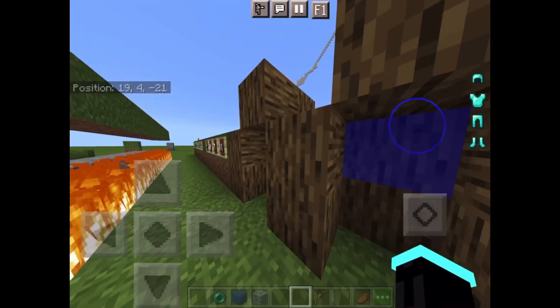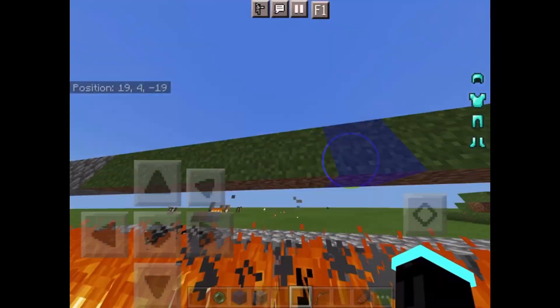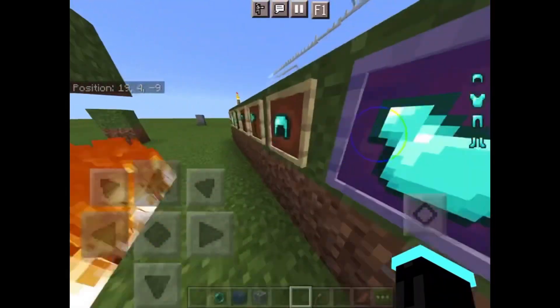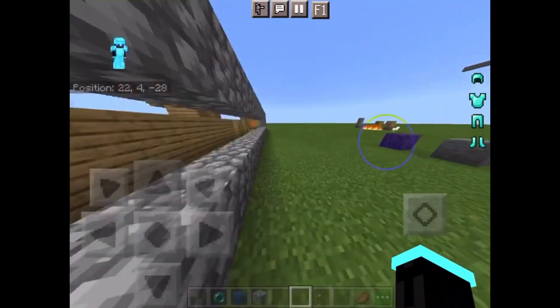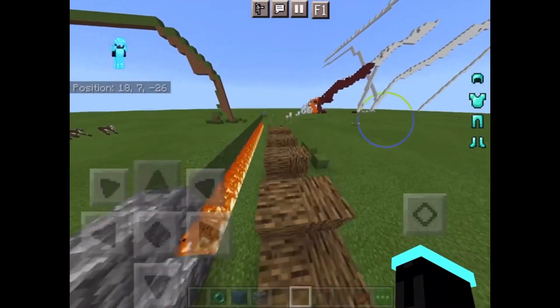FPS drop — oh, huge FPS drop. Alright. Here's the better grass. I think that's what I put that there for. And armor. None of the textures really look that different. But I mean, it is just a really clean pack, man. It's just a really clean pack. That's basically all I have to showcase for this pack.